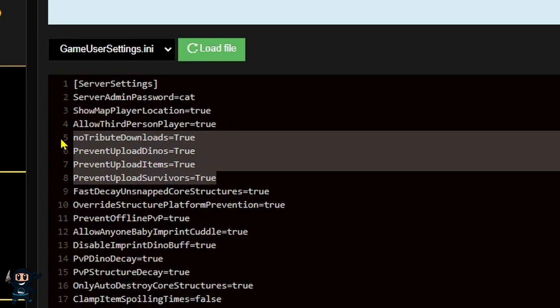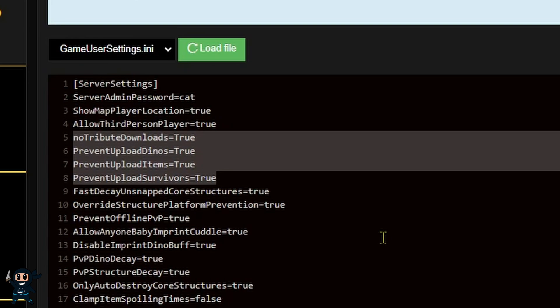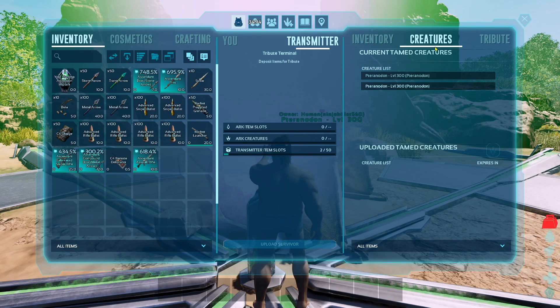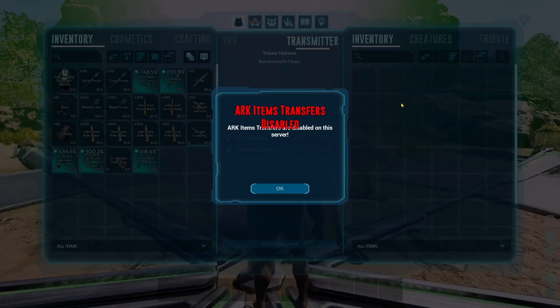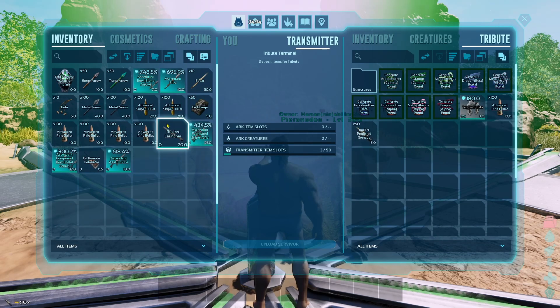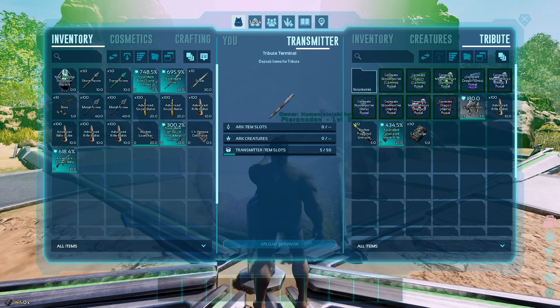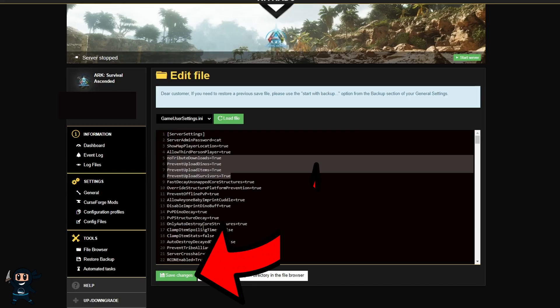What I do personally to protect my servers right now, until clustering is enabled, is to first put on NoTributeDownloads=True to protect from GCM cheaters or anyone that wants to spawn in level 5,000 gigas. I also enable the prevention upload ones. The reason I do that is because it prevents people from just grabbing something off the server and uploading it to their single player world. It also prevents people from accidentally uploading an item, because if they accidentally put something in the terminal, they can't get it back and it's just lost.